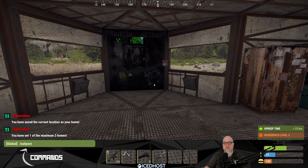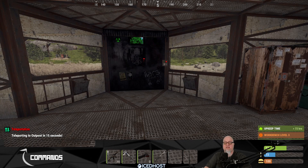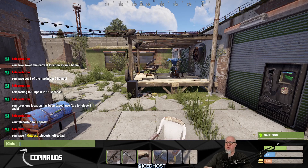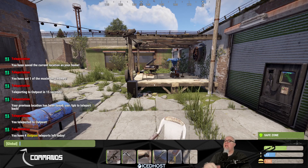Let's use the /outpost command. By default, this is set up to take 15 seconds. The 15-second countdown timer starts and then it teleports me all the way over to the outpost. And there we are — we're at the outpost. Using a default configuration file for nTeleportation right now, it says in chat: you have four outpost teleports left today. That's of course a 24-hour period that can be increased or decreased inside the configuration file.